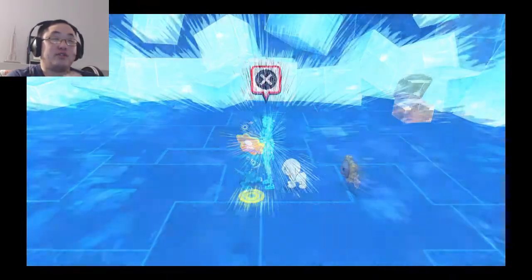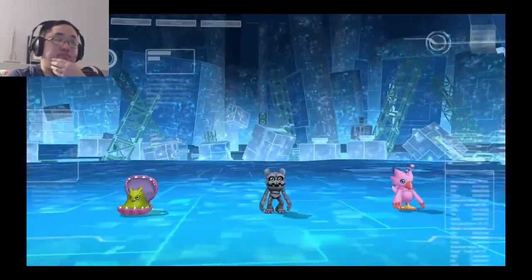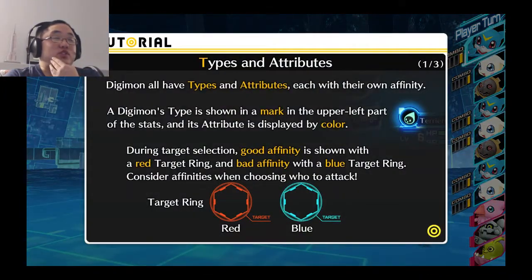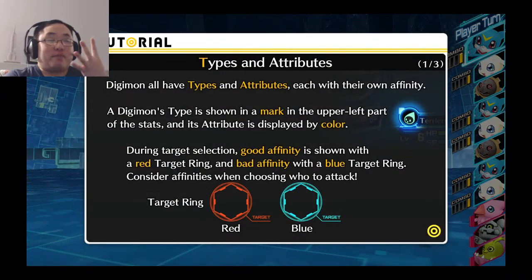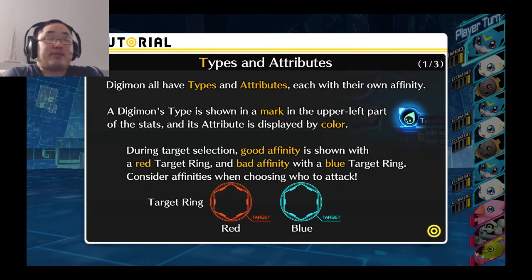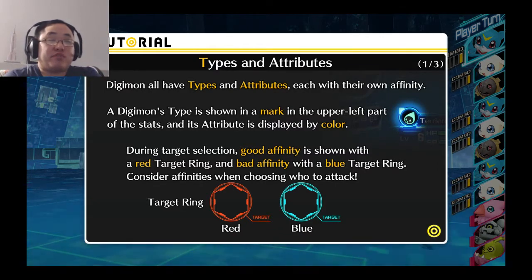So here's the second Avatar piece. These four Avatar pieces in this dungeon are tutorial fights to get you acquainted with what the fights do and all the effects and whatnot. You want to target targets that have the red affinity, and not the blue. Blue means that it's bad affinity, red means good affinity.